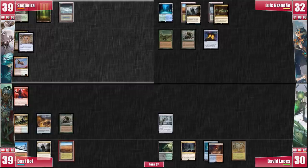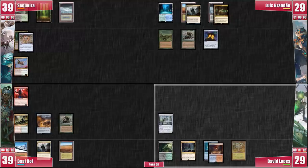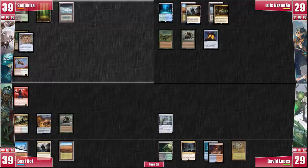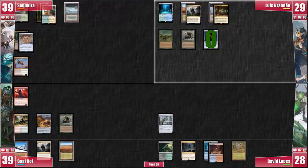On my turn, I swing with Akiri at David and pass with all my permanents untapped. On Luis's upkeep, he finally loses a Mana Crypt flip, taking 3 damage. David draws for turn and also passes. Baal draws for turn and keeps it conservative by passing to me. I draw, play a Temple Garden, attack David, and also pass. Luis wins the Mana Crypt flip and simply passes as well. David keeps the Draw-Go strategy flowing.